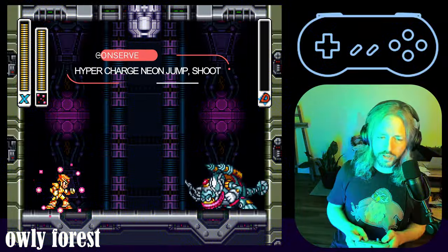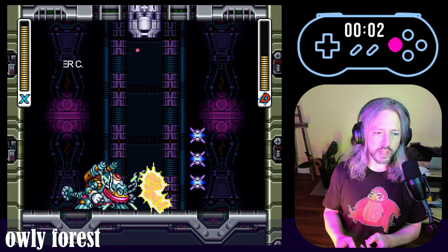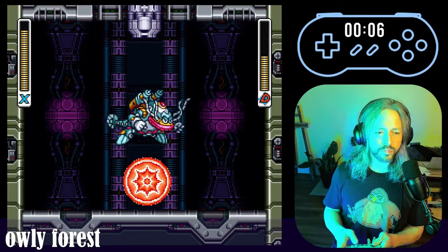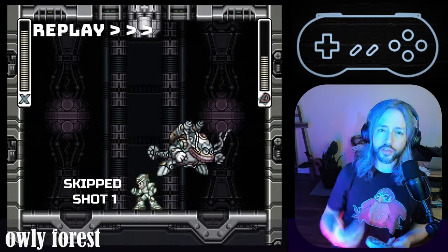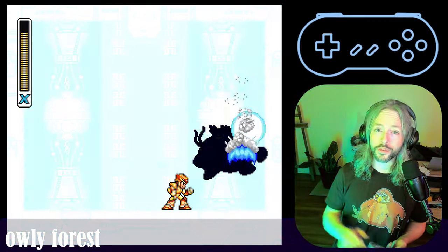Bolt Catfish descends into the arena, unaware that he's about to get Hyper-C Neon Jumped. There is a little trick you can do where you can eliminate the first shot in the sequence by running into the enemy. That's the first time that worked, so I'm glad you got to see it.